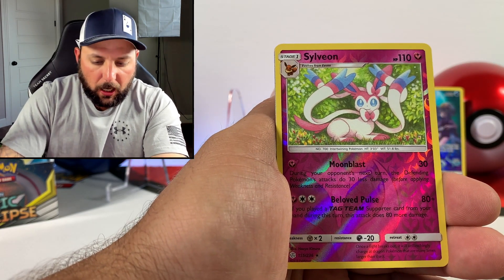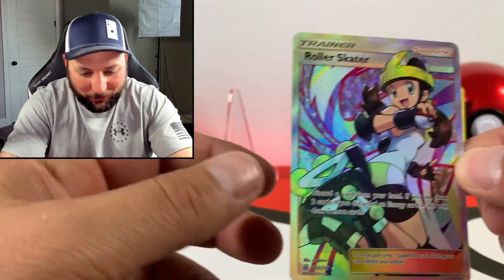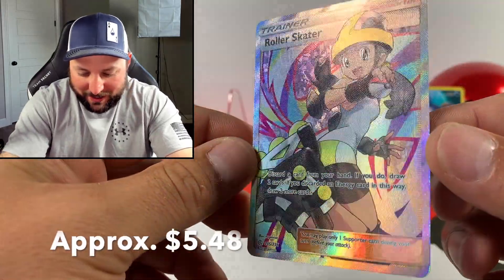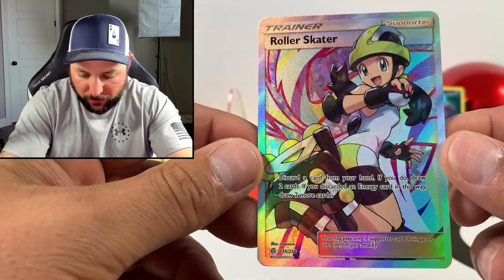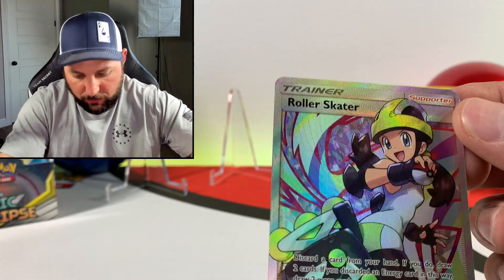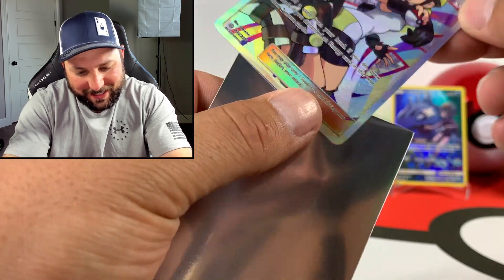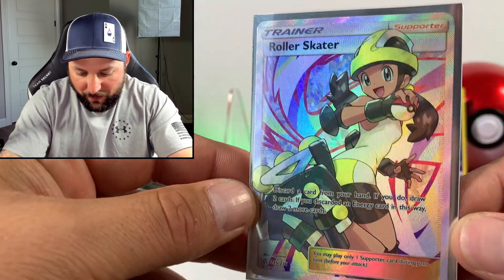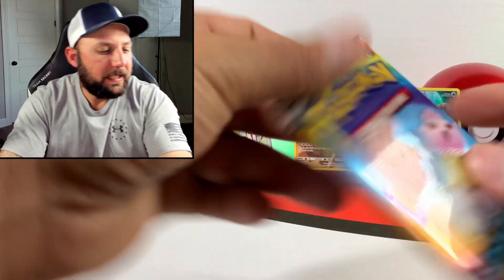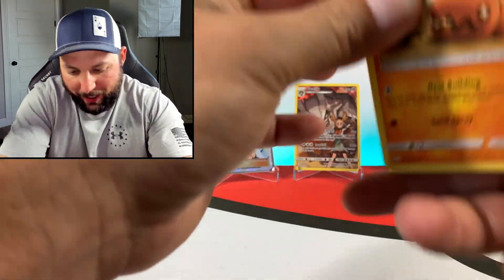Sylveon reverse, and the rare — oh there we go! Another full art trainer, Roller Skater. Look at that, number 235 or 236. We are pulling in the full art trainers. Super sick, man, this box is on fire. Look at that — that is really dope. I love that card, that card is sick. Very nice full art trainer, very cool.